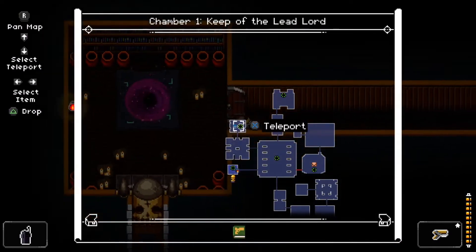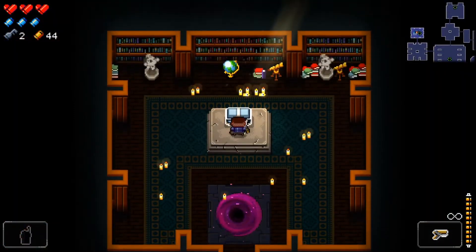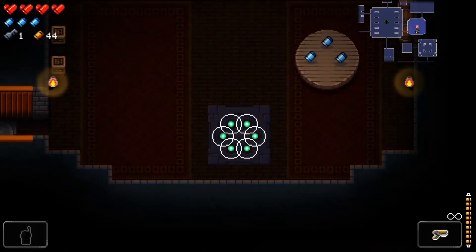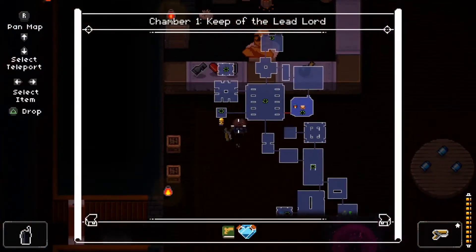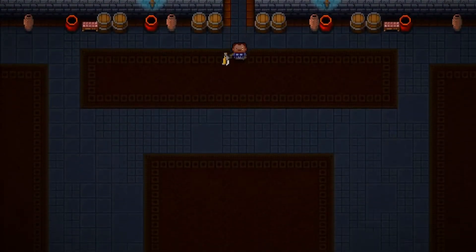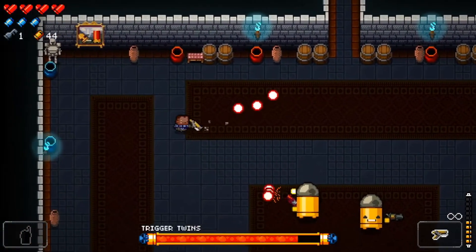Just two keys to unlock this — I'll do that after the boss. Maybe I should use one key on a chest to try and get a gun and then buy a key. Health upgrade, I guess that's fine. I'll wait to buy a key just in case the boss drops one — I might want to save my coins for the other floor. Okay, Trigger Twins.